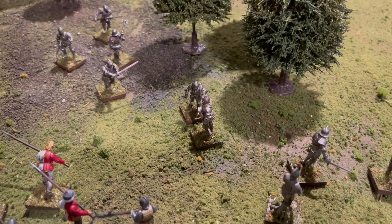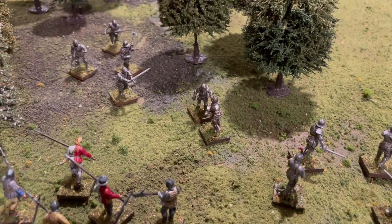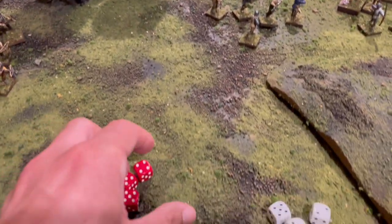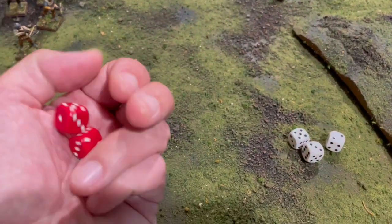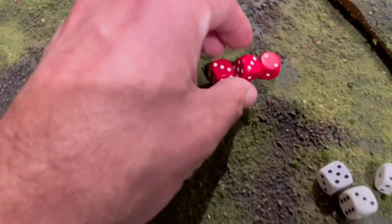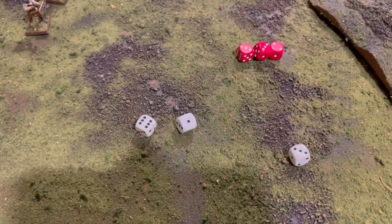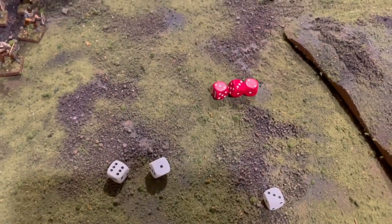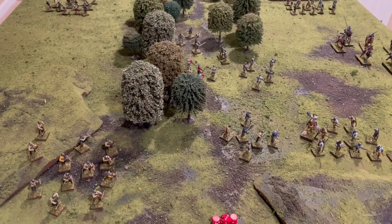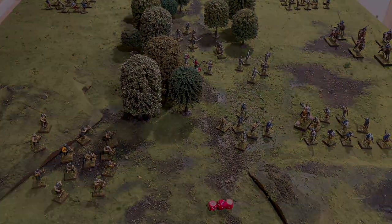As you might have expected, William Neville wants blood — he declared another duel against the Duke of Somerset. Let's see how that plays out. Rolling Somerset's dice first, looking for fives and sixes — didn't get any. William Neville inflicted one hit and killed the Duke of Somerset. That's going to trigger courage tests across the force, and that's certainly going to have an impact on the game.